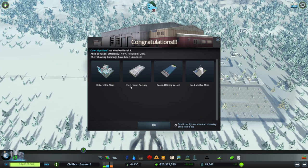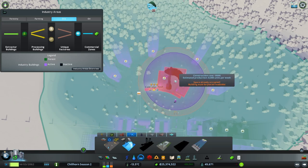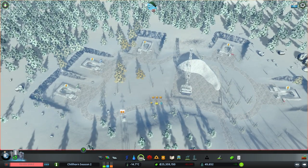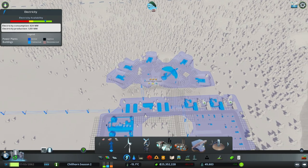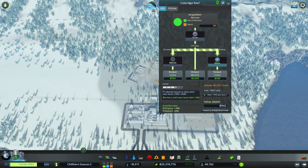We are back. We have the electronics factory, seabed mining vessel — which we will not be using — and the medium ore mine. So let's go ahead and demolish this one, and see if that medium one will fit here. Back to extractor buildings, grab our medium one — it will not fit. Maybe there's one here. Let's pause it. We broke the electricity. We might have made this too small. That's alright — we're just building this for the functionality anyway. Let's get that back up. Electricity should be fine. It's hanging around 1,000. We do have enough workers — it was 550, but we're up to 650 now. We just need 4,500 and we'll get to level 4.